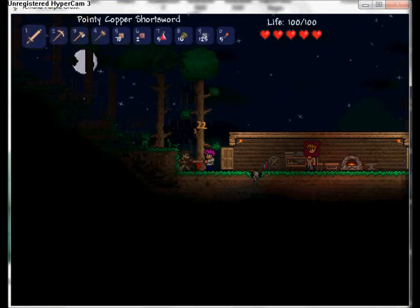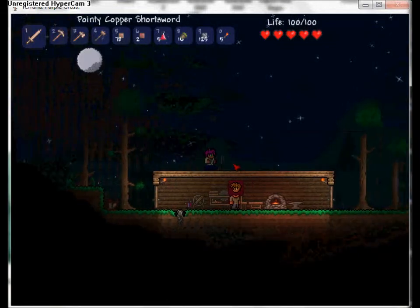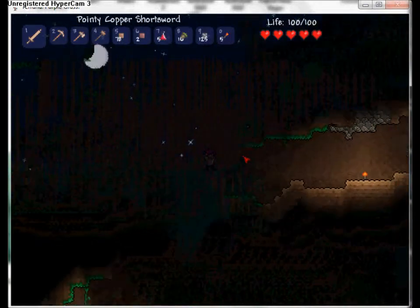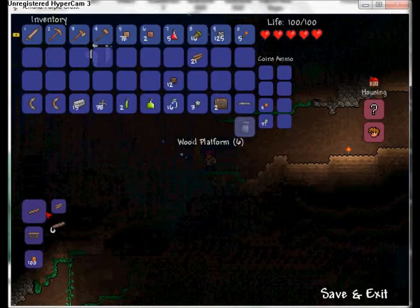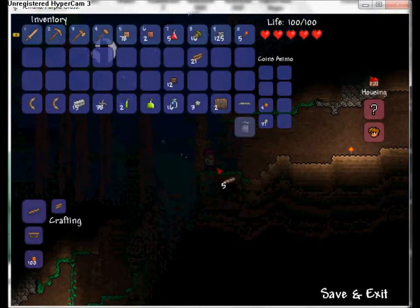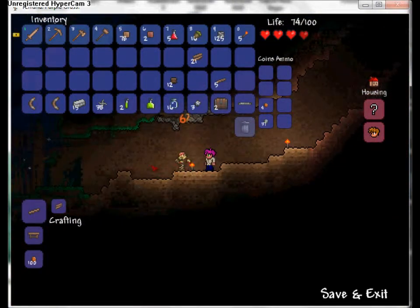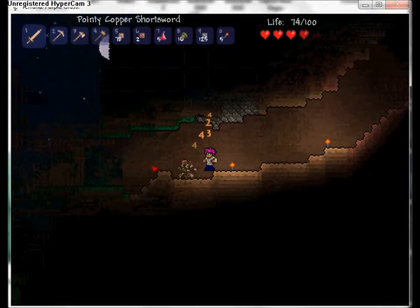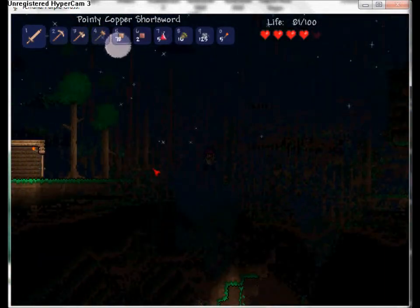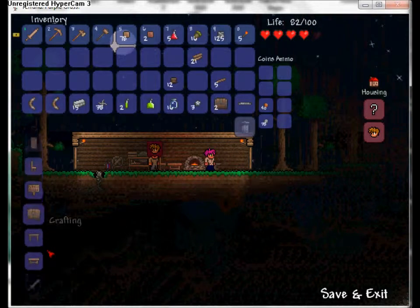You can also make barrels and mannequins. I'll go search for a fallen star right now. Your anvil will make weaponry and armor for you - that's another good thing about anvils. Scroll down and it'll show you all this iron stuff you can make: iron pickaxe, iron axe, iron sword, iron bow.